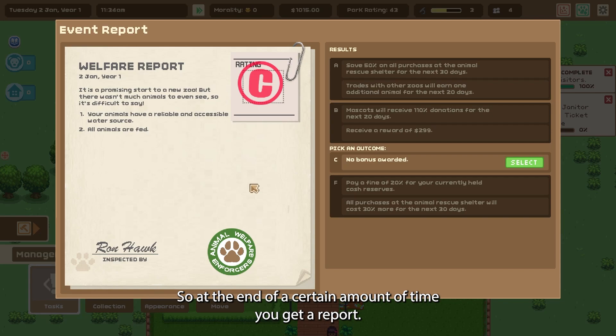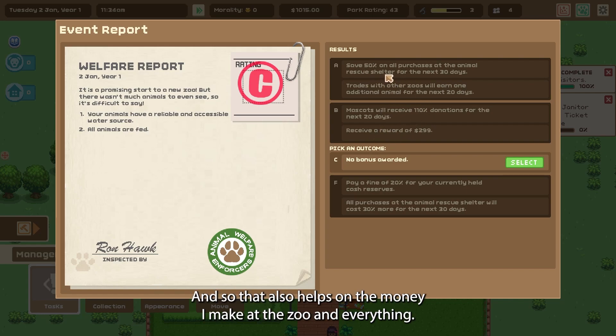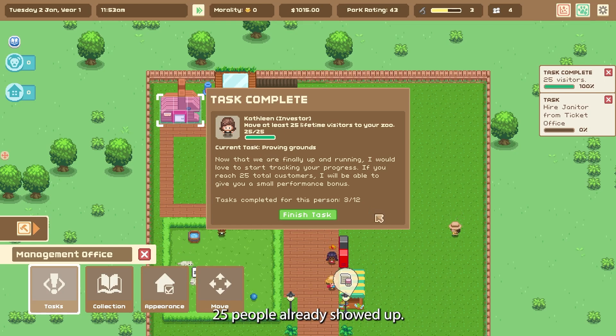My tasks: research an item — check, done that! Look at me making money. At the end of a certain amount of time you get a report. Apparently I have a C — that's okay, it's going to get better. I got a C because there weren't enough animals to see. We do have a reliable and accessible water source and all my animals are fed. If you get an A or B you get different rewards and that helps with the money you make at the zoo. If you get an F you lose money, so I need to make the money!